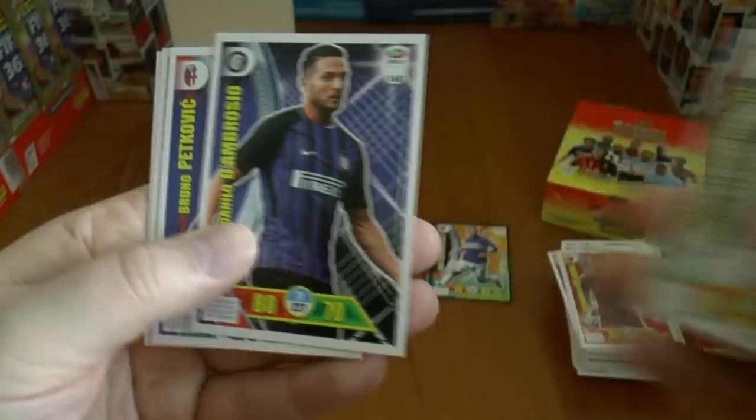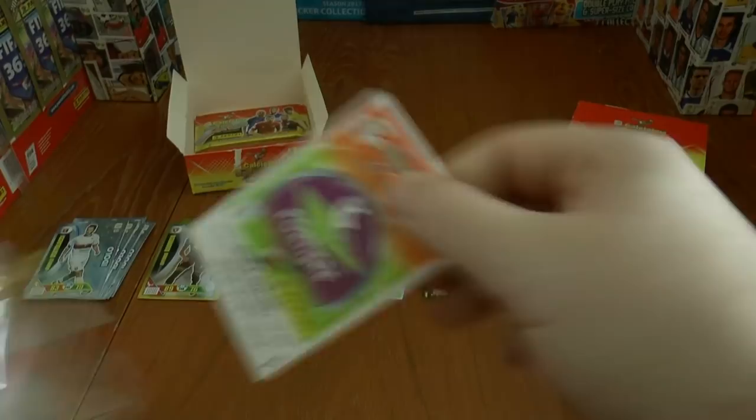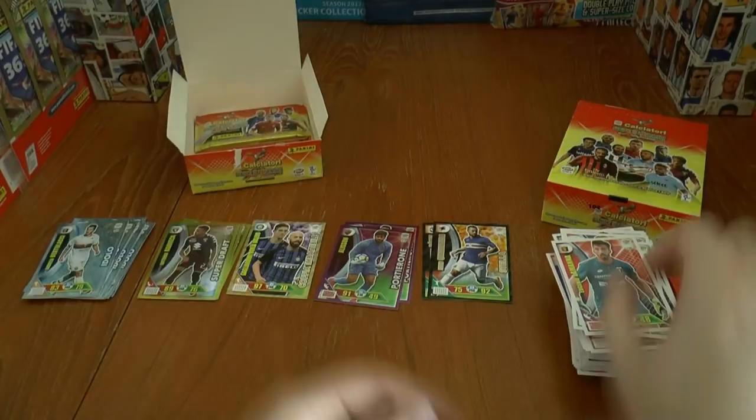Next out we have Benatia, Bernardeschi, D'Ambrosio — just a base pack. Followed by Alberto, Cuadrado, Praet, and Sensi. And here we have Goal Stopper Alisson of Roma, the Brazilian shot stopper — so our second Goal Stopper card as we're getting close to the end of this first box.